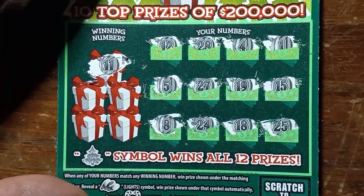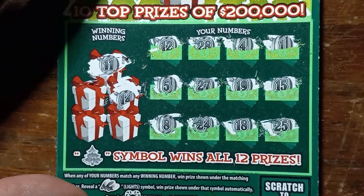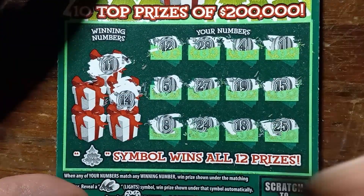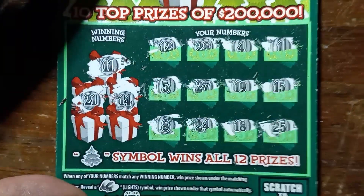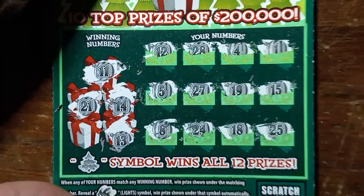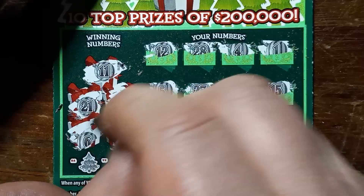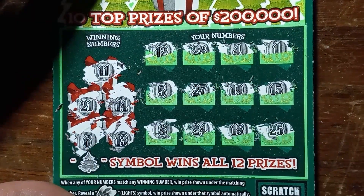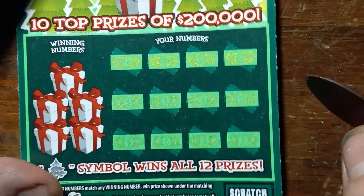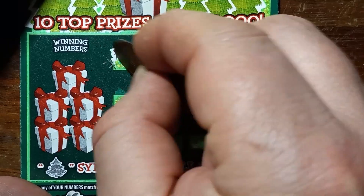Alright, no symbols. 11 — oh, one off. 14. We have a 15, one off. 21. 13. And a number 6. Take a $0.50, I'll win. I'll take a 57. Come on, 57, let me win.